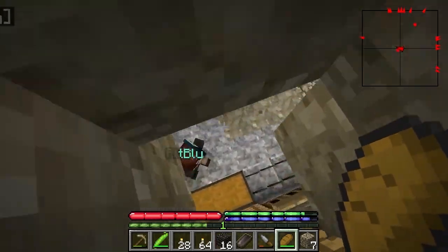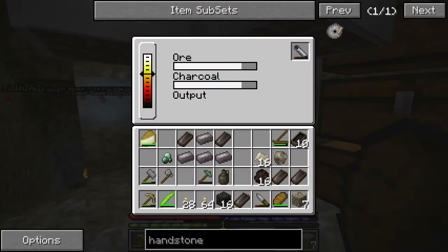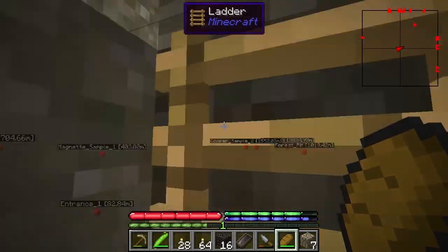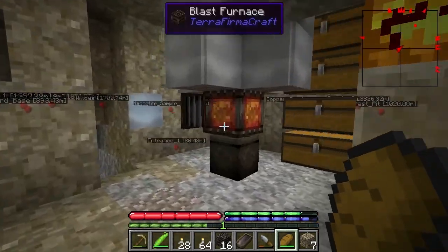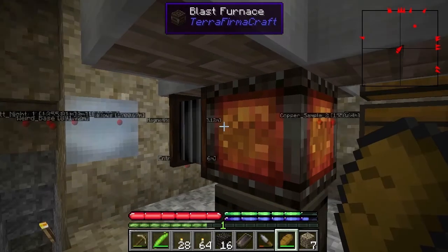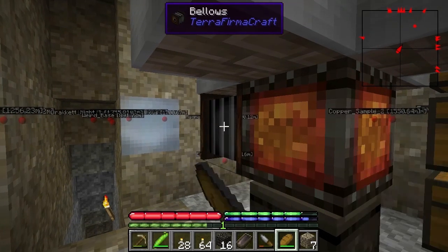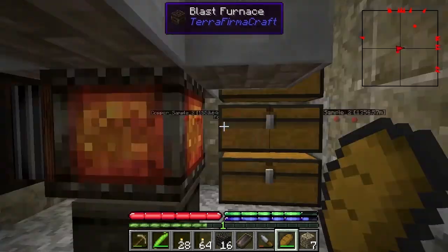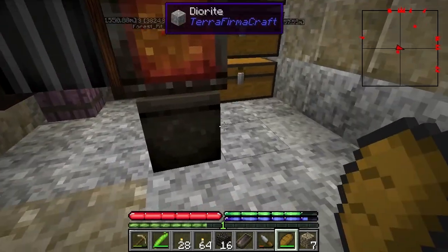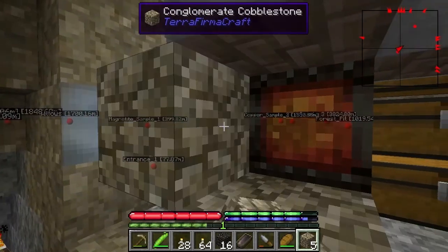I threw a little bit too much charcoal in there that time. That's fine, don't worry about it. If it's less than 32, you're fine. So if it's more than 32, does the excess just get burnt off? Oh, the reason is if it's more than 32 it spawns — because it takes a little less than five minutes to pull through, so it would just sit up there for more than five minutes and naturally spawn.